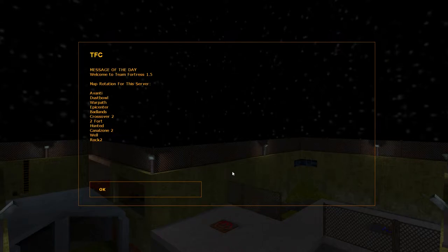It's been a while, but here's another Team Fortress Classic map. It's called Small Fort, and it's a small fort. That's a very descriptive name.